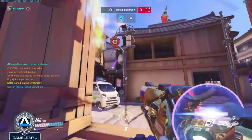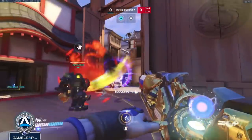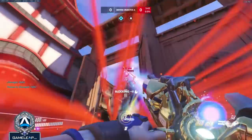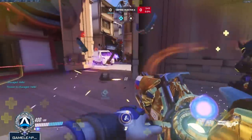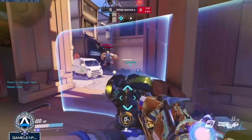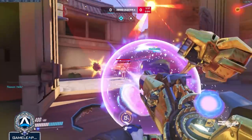Zarya is all about rhythm. You peek for damage, as your bubble goes down you back into your Rein's shield, bubble him, and repeat — flowing in and out. Using your bubbles to either bait charge or create space, because if your opponents decide not to shoot at you to avoid giving you charge, you can just stand there dealing damage to them for free. Good bubble management allows your Rein's shield to last longer and should give you high charge for high amounts of damage right away.